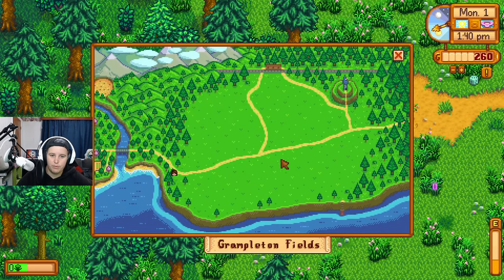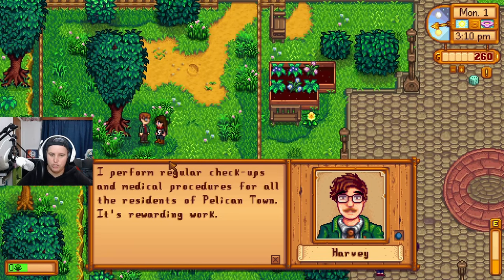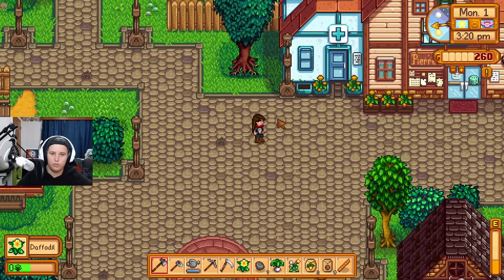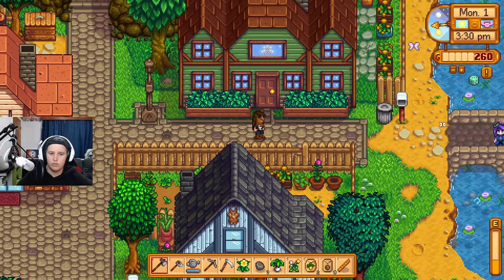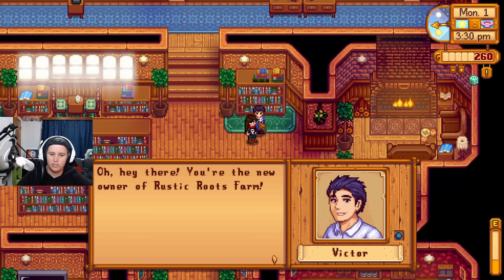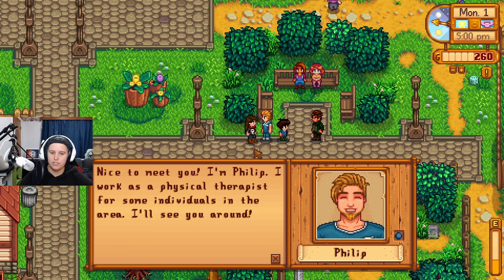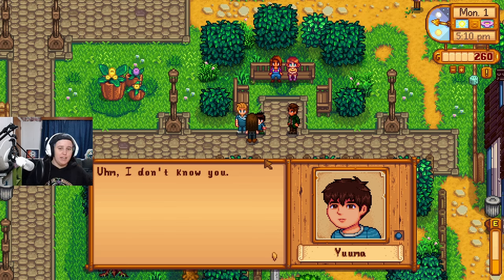Meeting townsfolk around Pelican Town — the doctor mentions performing regular checkups and medical procedures for all residents. I used to be a little office worker sitting at my desk slaving away in a suit, not quite ready for farm life. Victor introduces himself and compliments the Rustic Roots name. Philip introduces himself as a physical therapist — something I never learned in my first playthrough because I missed the intro conversations.